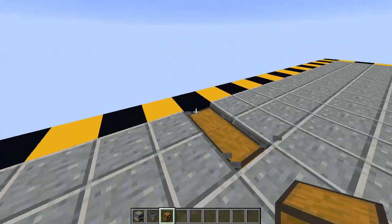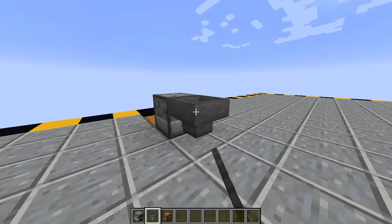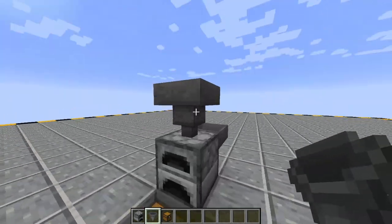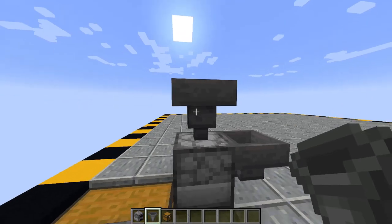You want to start by placing the two chests, preferably in the floor, because it's a bit easier, with the hopper going at the back of it and the first on top of it. Next, you want to take a hopper coming at the back and place a hopper on top. These hoppers will represent where the fuel's going to go — this will be for the bamboo, and this will be for the cacti.